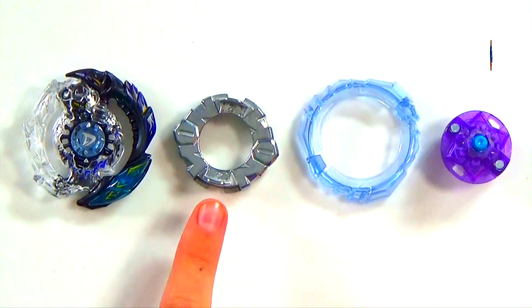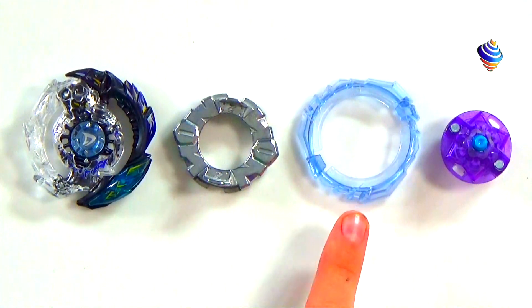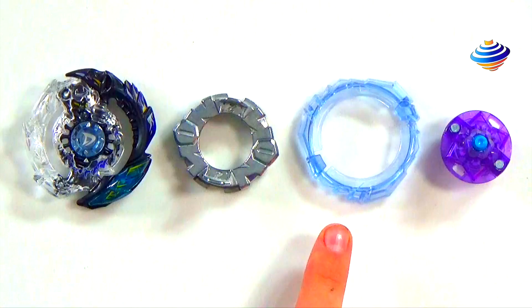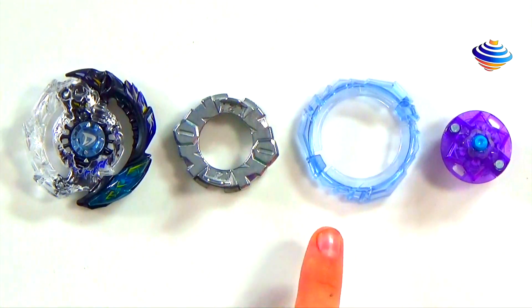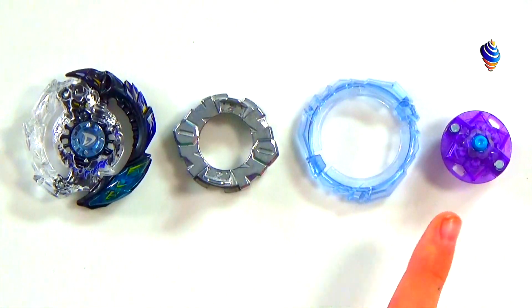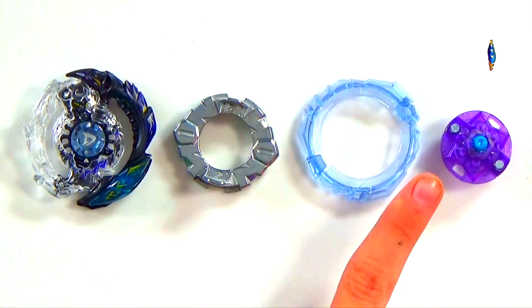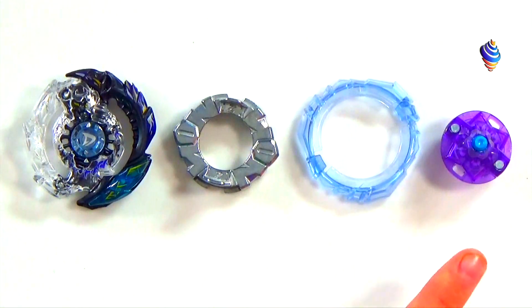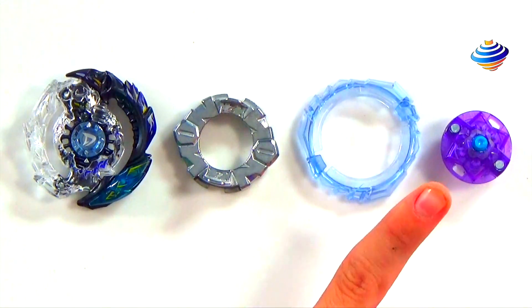We'll check the teeth at the end. Then we got our Disc which is 2, and our Frame which is Vortex — the frame is not anything special, we've seen it before, it's just light blue and transparent. And we got Hunter. I'll save the comparison for the drivers because it's something cool. It is purple and transparent, and it does sort of remind me of the driver from Excalibur, which is Extreme.